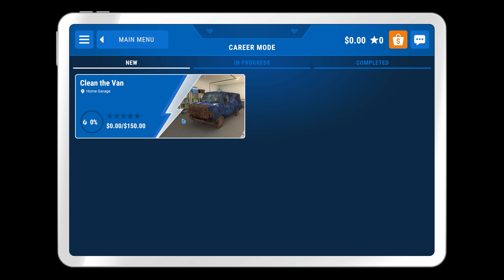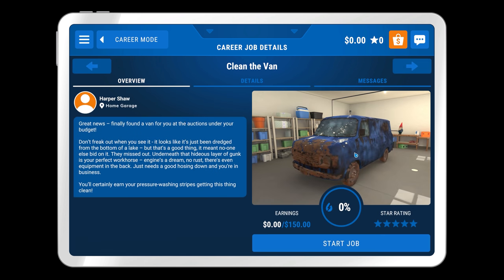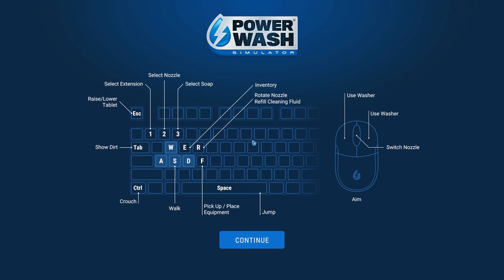We're about to begin a brand new career. Clean this van - oh, this is gonna be good, look how muddy that is! 'Great news, finally found a van for you at the auction, under budget. Don't freak out when you see it - it doesn't look great at all. Underneath this hideous layer of gunk is your perfect work van.' So this will become our work van. 'Engine's a dream, no rust, there's even equipment in the back, just needs a good hosing down.'